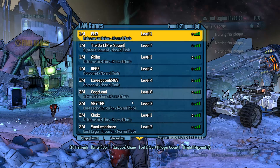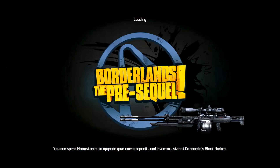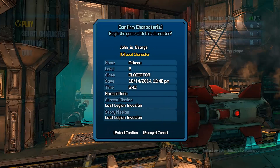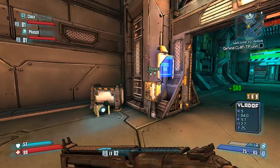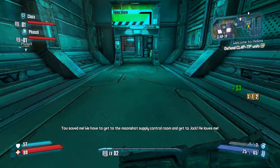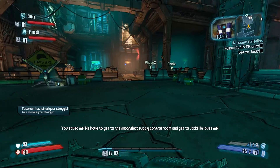Here we are — we'll go ahead and join this guy. That's all we've got to do. We can see the other players are already there. We've got another guy joining as well, so we've got four people here.